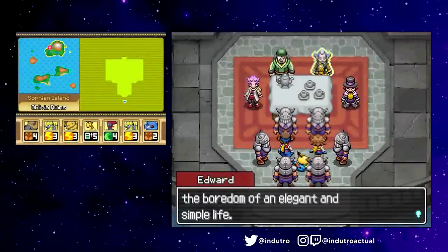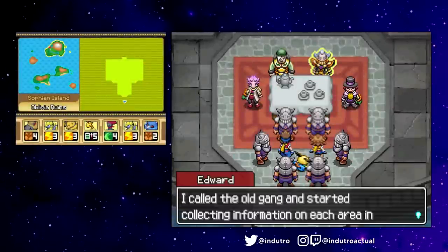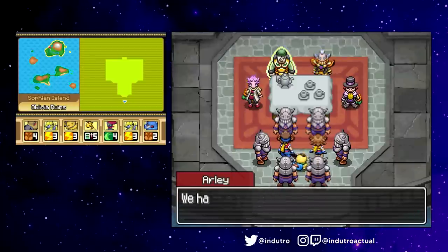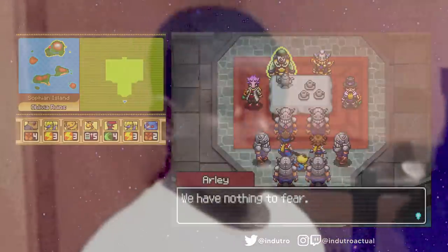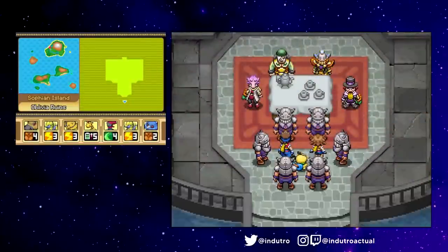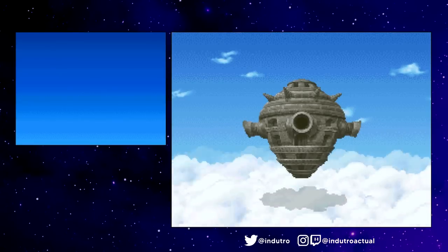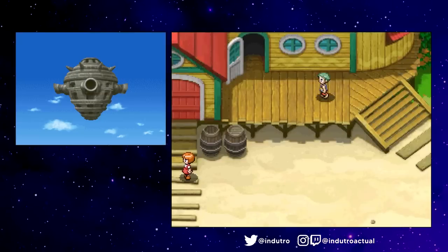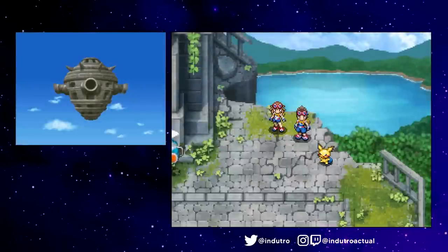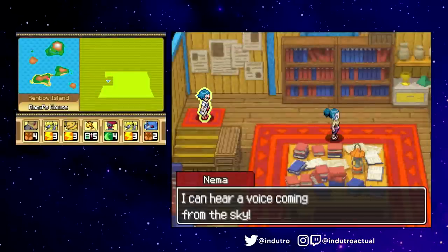Ed the Thinker stated that the legendary golden armor was now in their possession, capable of granting them immortality. The Society brandished their golden armor pieces that belonged to the evil ruler — the one mentioned in the legends — and proceeded to activate the Flying Fortress, dubbed the Sky Fortress. To demonstrate the power they wield, Ed the Thinker ordered the fortress to shoot Dolce Island, and they did. Dolce Island got demolished — the island was absolutely wiped from the face of the earth.